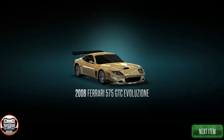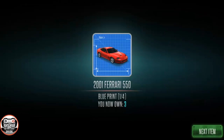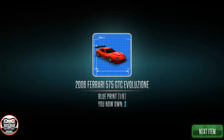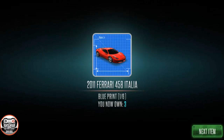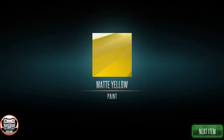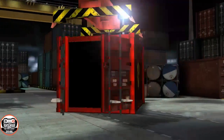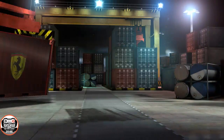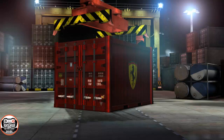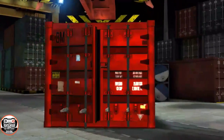Did we get the gold one? Bam — right off the bat on our second set of ten we pulled the gold 575 GTC Illusion! Some rims, the 288, the 550, the 575, the 458 — these are really nice cars. It looks like it might be a little difficult to complete them, especially the 575. The first completed vehicle is the Ferrari 550.